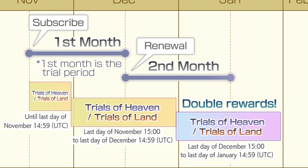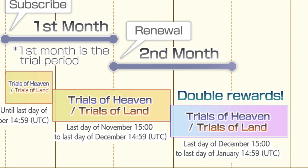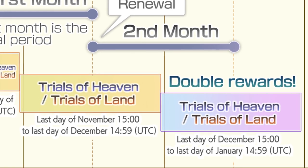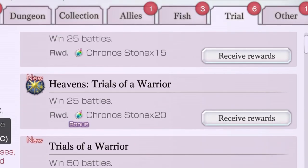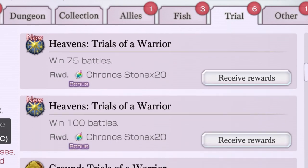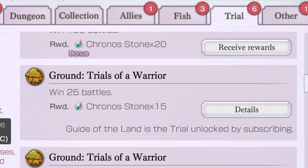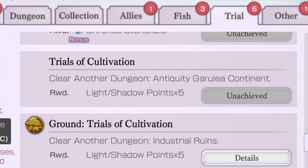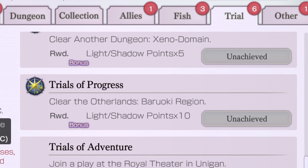The next thing you get is the Trials of Heaven, which has been one of the most useful features of the subscription for me. The Trials of Heaven are essentially a list of basic tasks in the awards section. For example, the Trials of a Warrior just require you to win a bunch of battles for Chrono Stones. Scrolling down to Trials of Cultivation, by finishing these trials I get 5 or 10 light or shadow points to give to a unit — and in my personal opinion, this is where I've gotten the most value out of the subscription.